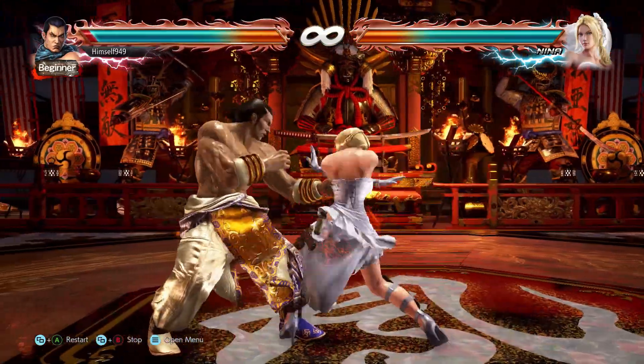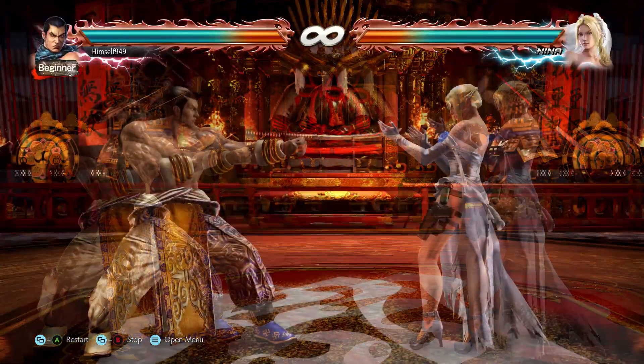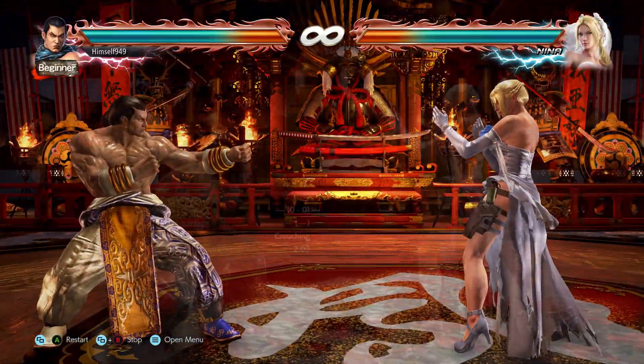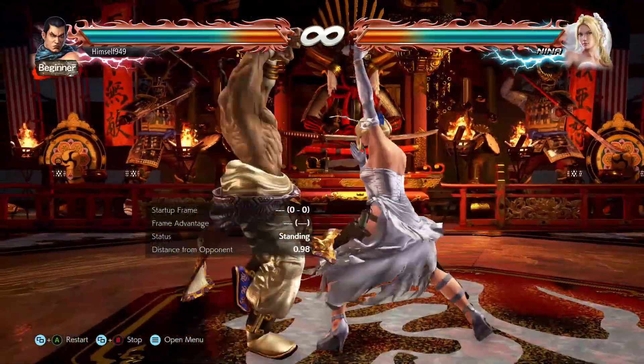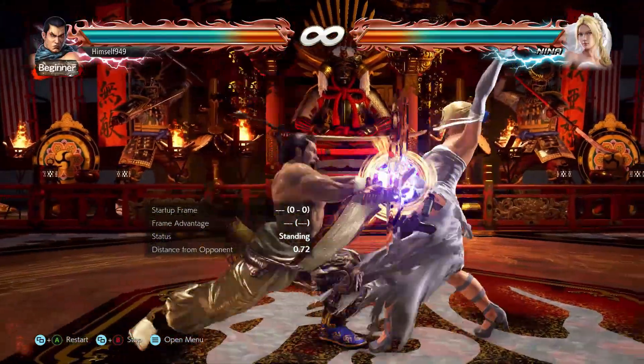Because of the speed, the move doesn't seem that good. What makes it stand out though is it's a sabaki. That means from the 3rd frame to the 8th, it will parry all punches. When you do parry, Feng is at plus 16, and this is 2 frames, meaning we get guaranteed follow-ups.